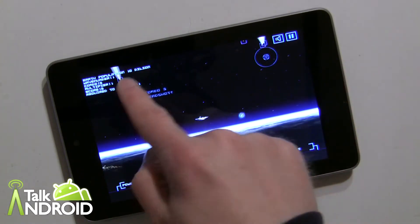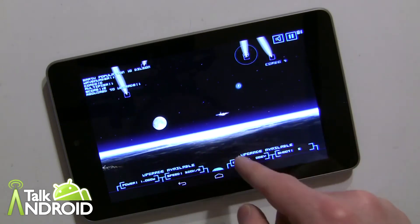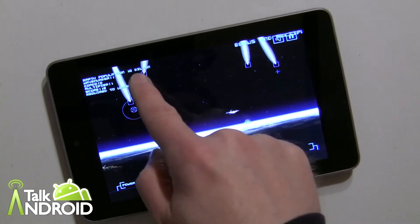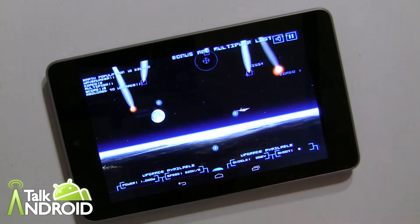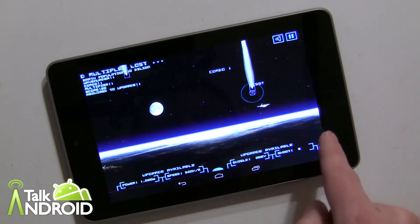In the old Missile Command you had three batteries to fire from, but in this one it's just straight-up firing. You can upgrade things like your missiles, how many shots you can fire at once, and your shield around the city.